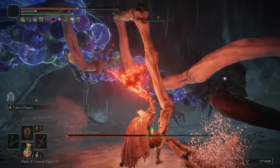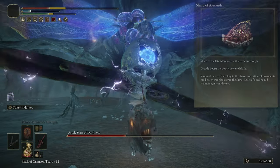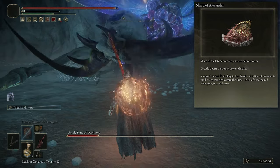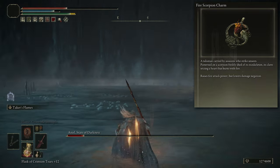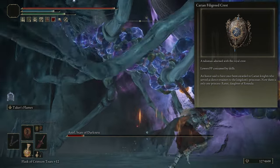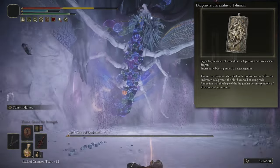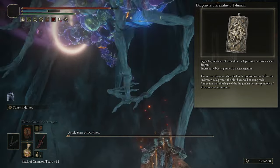We're going to be pairing those stats with some pretty insane talismans. Since we're utilizing the skill power heavily, it is most important that we're using the Shard of Alexander — the talisman that boosts your skill power's damage the most in the entire game. We're also pairing it with the Fire Scorpion Charm to boost the ash of war's fire damage output. To help with FP consumption we're running the Carian Filigree Crest, and because the Fire Scorpion Charm makes us take more damage, we're also using the Dragon Crest Greatshield — run whichever variant you have to negate that extra damage.